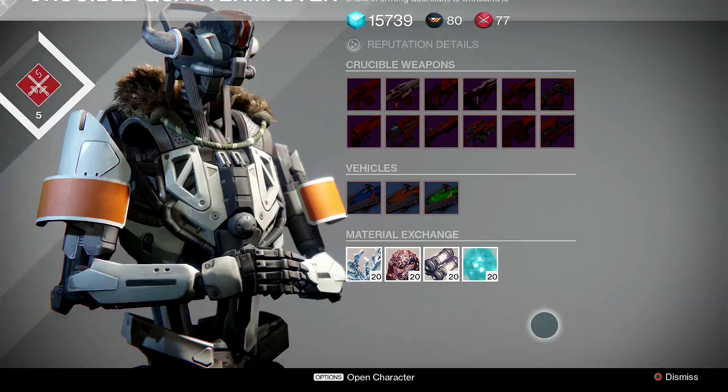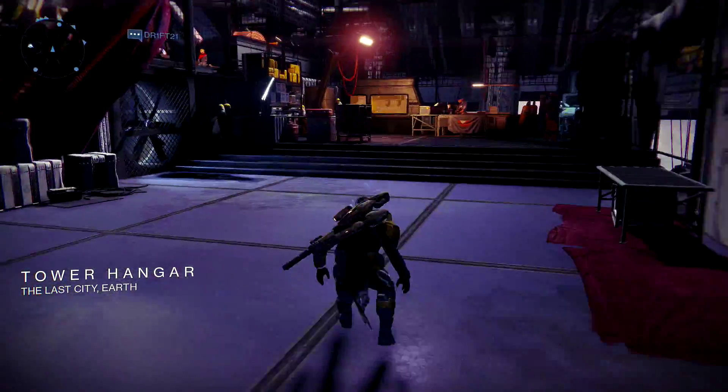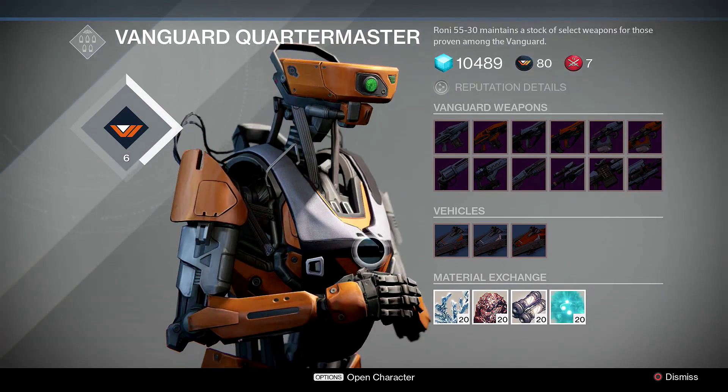Do you not like playing Crucible? No worries — the Vanguard Quartermaster also sells them for the same price. But of course, you need Vanguard Marks instead of Crucible Marks.